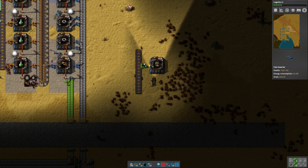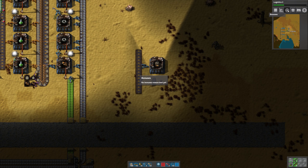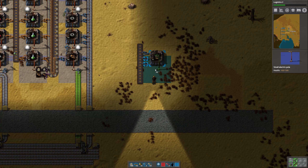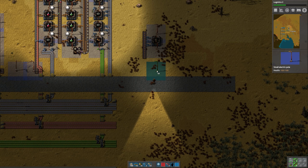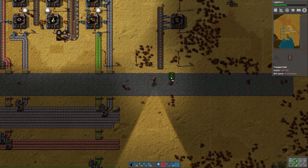So now temporarily at least, we can start making our furnaces over here. I'm going to give myself eight tiles of room. So right here is where we'll put our first machine with the belts coming up this way. Let's see what it takes to make steel furnaces: six steel plates and ten stone bricks in three seconds.